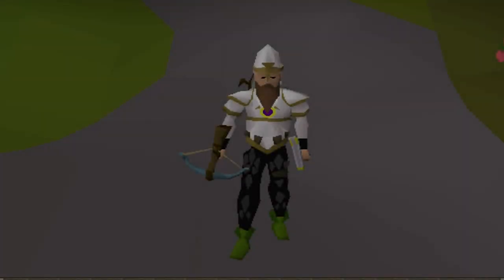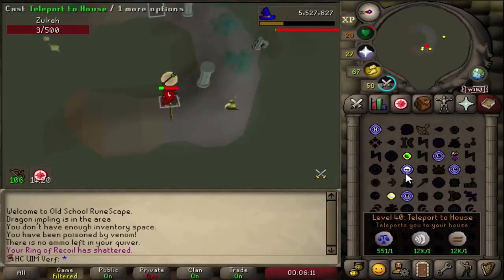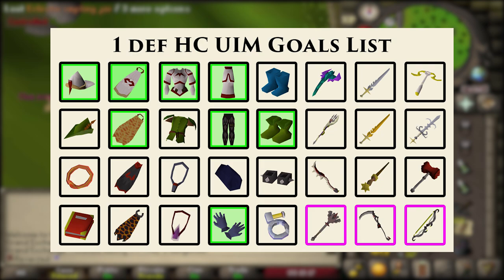This is my One Defense Hardcore Ultimate Ironman. Well actually it's my second one because the first one got ranger boots, grinded out full elder robes and a trident just to die at Zulrah because my ring of recoil broke. I wasn't satisfied with that so I made a list of items to collect and remade the account called Revere. We are starting with the following items completed on this list and I welcome you all back to this series.